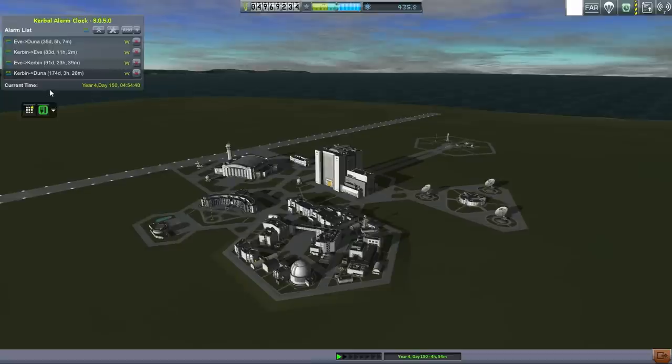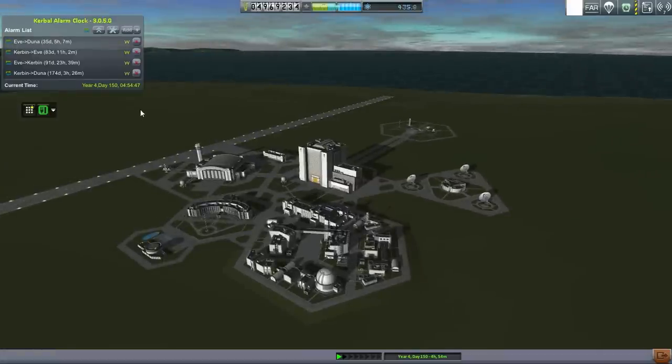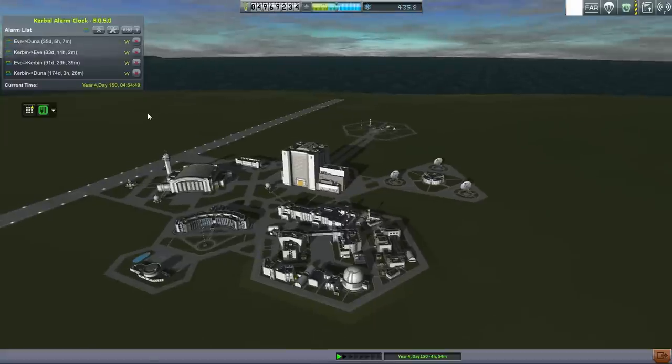Somebody in the comments mentioned that I seem to be neglecting Duna — kind of a 'what about Duna' sort of thing. I might have missed a transfer window, but I don't think so. A transfer window between Kerbin and Duna takes place every 227 days, so we still have 174 days left. It might be that during the EVE mission I missed one, but I think the EVE mission took less than 30 days, and we've spent about 50 days since the last transfer window. So I think we've just been waiting for the transfer window to Duna.